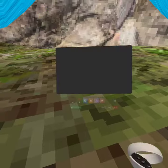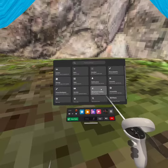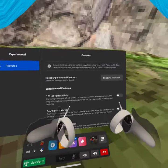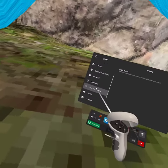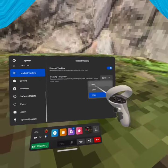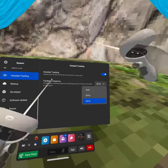This is a video on how to improve Lucio. First, go into your settings, then go to Experimenter and make sure this is off. Once it's off, go over here, then go to System, then scroll down to Headset Tracking. Click Auto — you can see Auto there — then change it to 60.